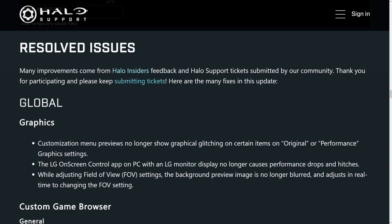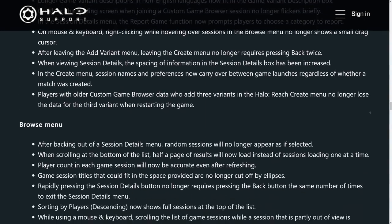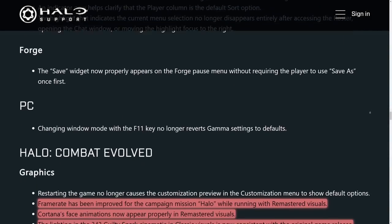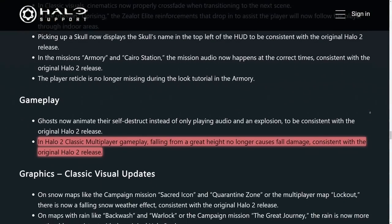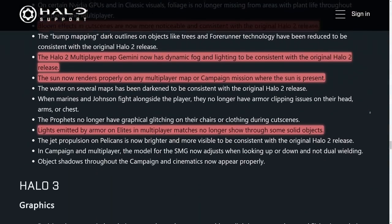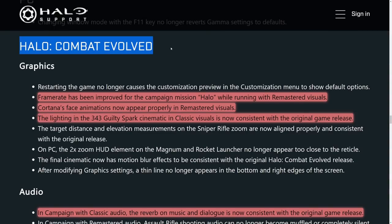Next we have a lot of bug fixes and issues being fixed up. Some really interesting things, some more mundane — a lot of bug fixes with this update. For Combat Evolved graphics, the framing has been improved for the campaign mission Halo while running with remastered visuals. Off the time with the remastered visuals these cutscenes would get really frame-y and odd looking, but it looks like that's been fixed up quite a bit.